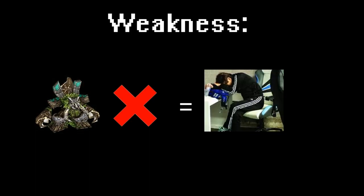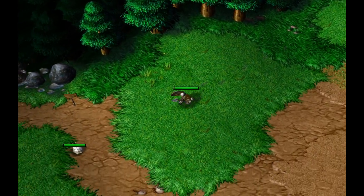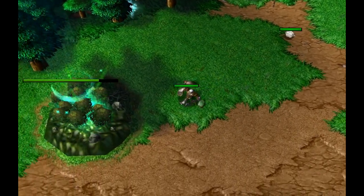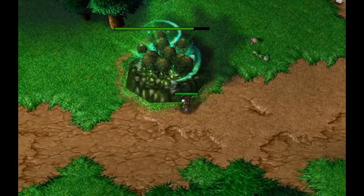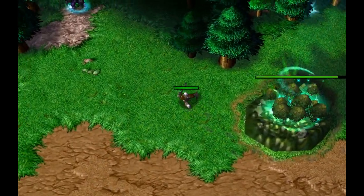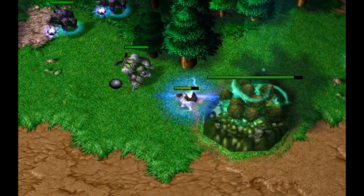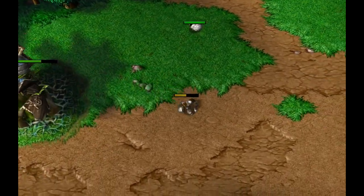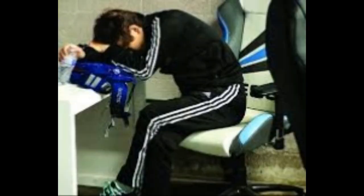Another weakness of AOW creeping is its ability to be cancelled. If your opponent can predict where you're going to put your Ancient, they can send a unit — whether a worker, a ghoul, or a militia — to pull the creep camp onto your constructing Ancient of War. This works because, again, creeps hate buildings. One way to counter this is to keep a Wisp close by to the Ancient of War and get the creeps to attack and follow the Wisp instead. This doesn't work 100% of the time, but when it does it can save your Ancient from being cancelled.